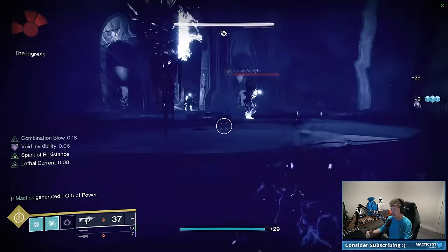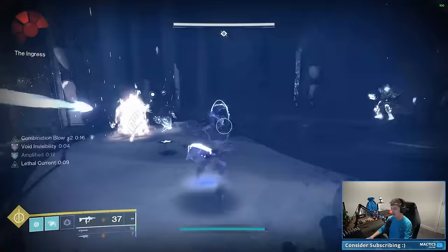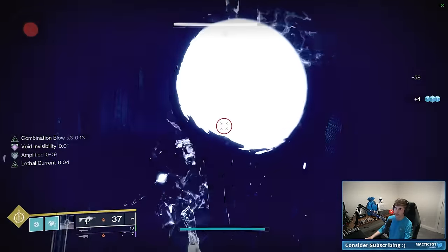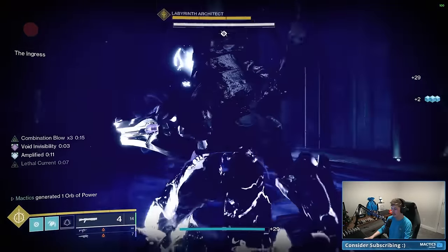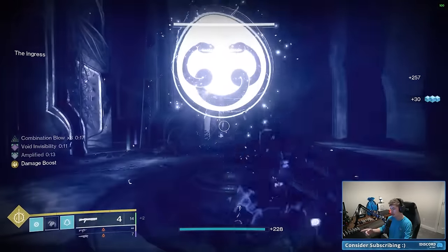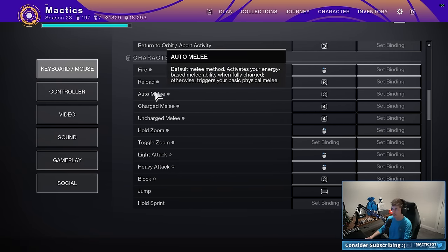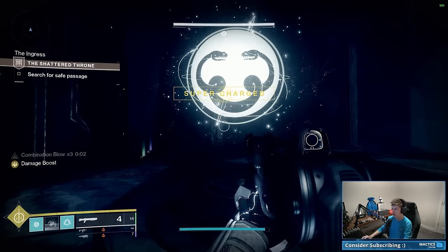How to actually do this is very simple on Arc Hunter. We're basically going to run up, melee an enemy and kill it — that'll make us invisible through Assassin's Cowl. We're then going to dodge next to an enemy to get our melee ability back, and then punch stuff to get our class ability back as Combination Blow. When you get a final blow you refund your class ability, and when you use Gambler's Dodge you refund your melee — that stacks Combination Blow for significantly more damage combined with One-Two Punch shotgun. If you're on mouse and keyboard, make sure you're using auto melee rather than charge and uncharge melee.